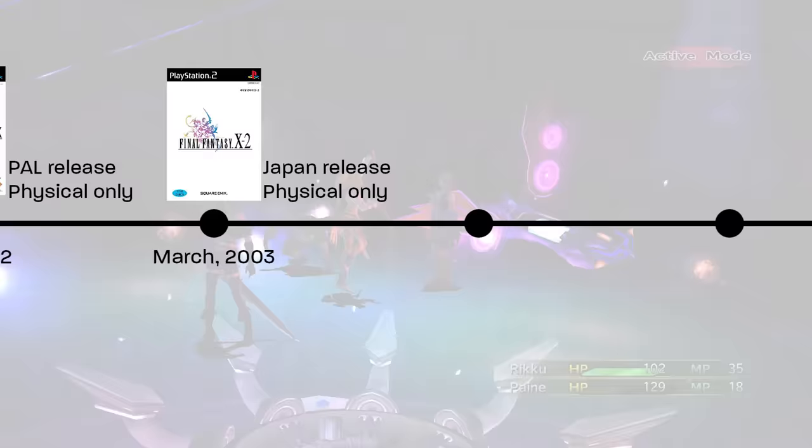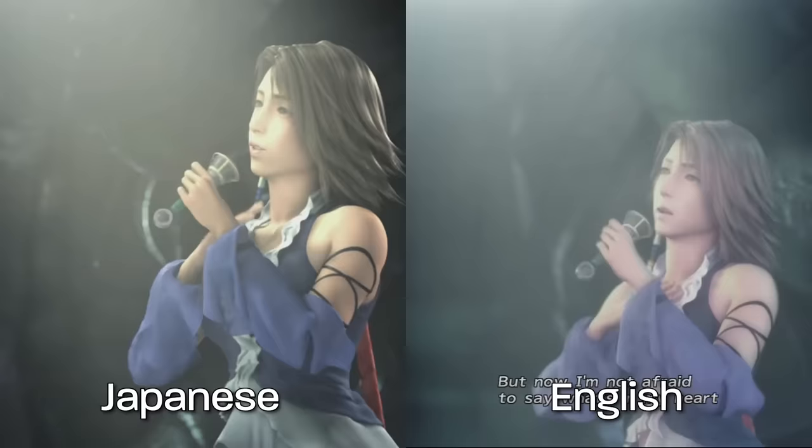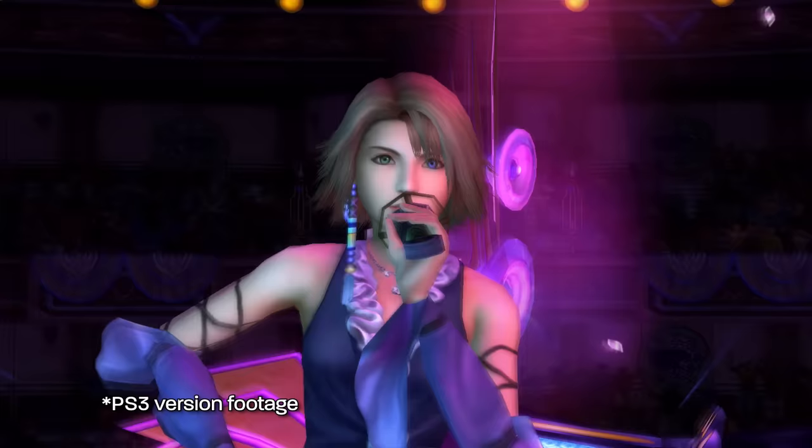Final Fantasy X-2 released in Japan in March 2003, then North America in November 2003, and in Europe February 2004. For X-2, the FMV for the performance of A Thousand Words sees a dozen or so changes between the Japanese and US version. Then we have Final Fantasy X-2 International plus Last Mission, which released exclusively in Japan in February 2004.